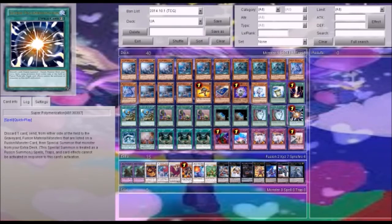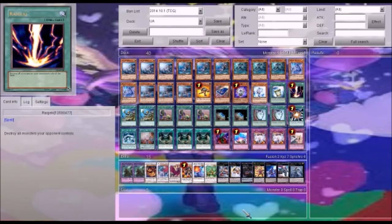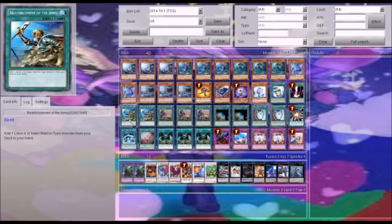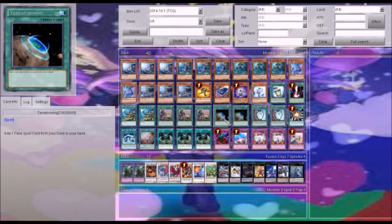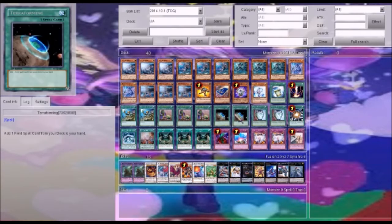We have one Instant Fusion, and one Super Polymerization — that is for Elder God Noden. You can summon him with either one. One Reasoning, two Reinforcement of the Army, because the only targets are UA Midfielder so we only have two. Three Upstart Goblins, two Terraformings — because if you do draw into one, then that means one would be dead, but that isn't so bad because then you could just discard it.